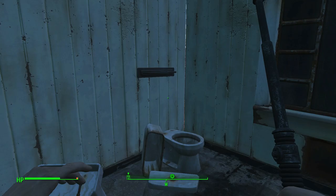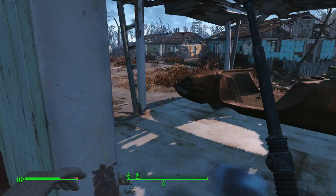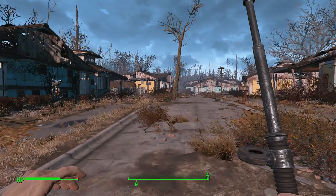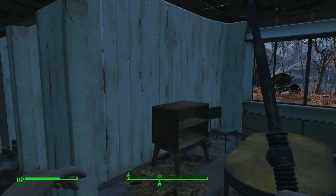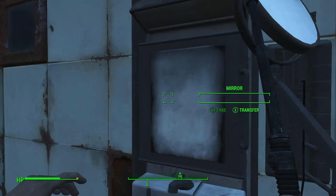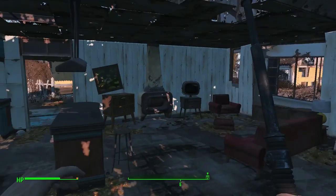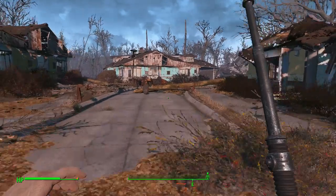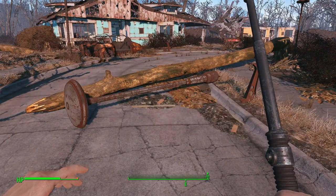Whether or not we'll find one is another thing, but we've already found a bunch of good stuff. We found a safe and extra bobby pins. I don't see a cabinet thing. This house is done — the house is trashed. That's the house we came from. I don't know if we checked the washroom. Let's quickly check our old house — the washroom.